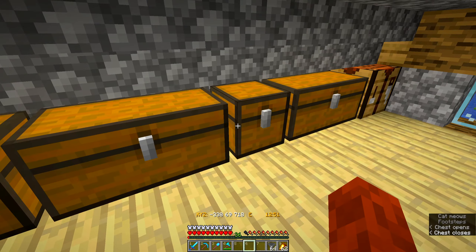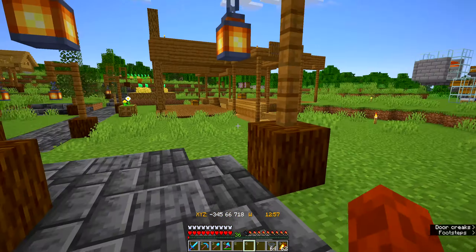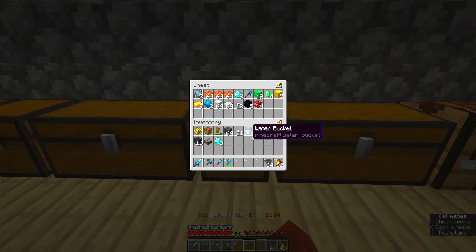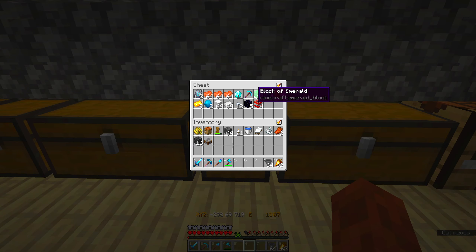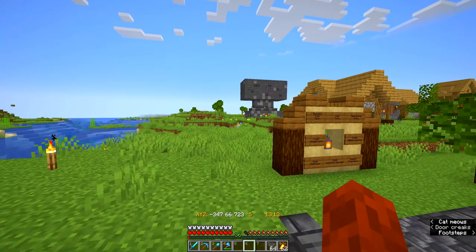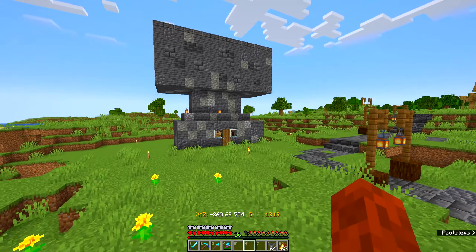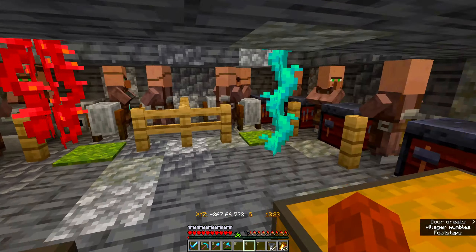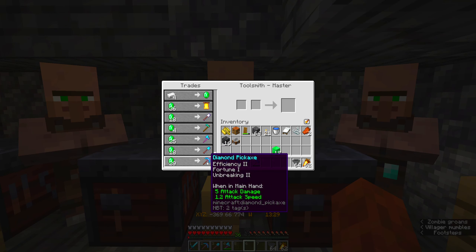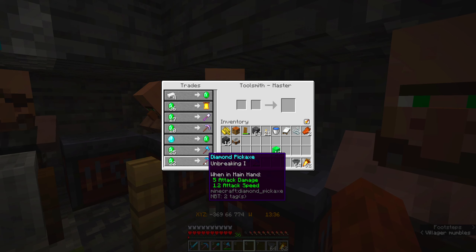That's my first order of business, which means I need a regular pickaxe or my fortune pickaxe. I should make a workhorse pickaxe just to mine and gather materials. Or, I could buy a pickaxe and save my diamonds — yeah, that's a better idea. I can easily just grindstone it if I need to.